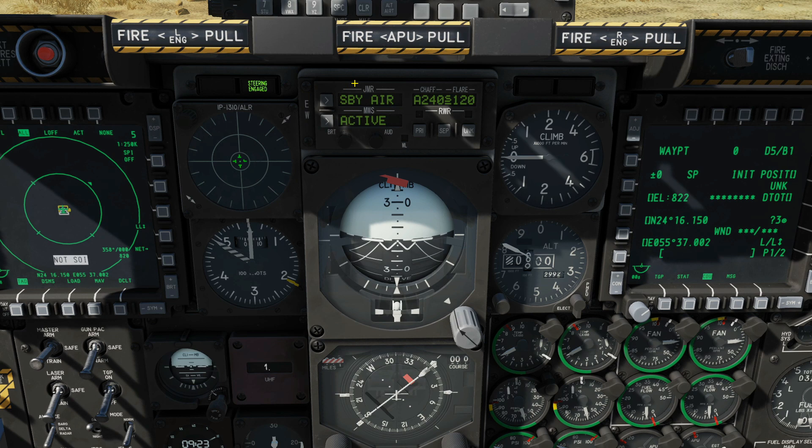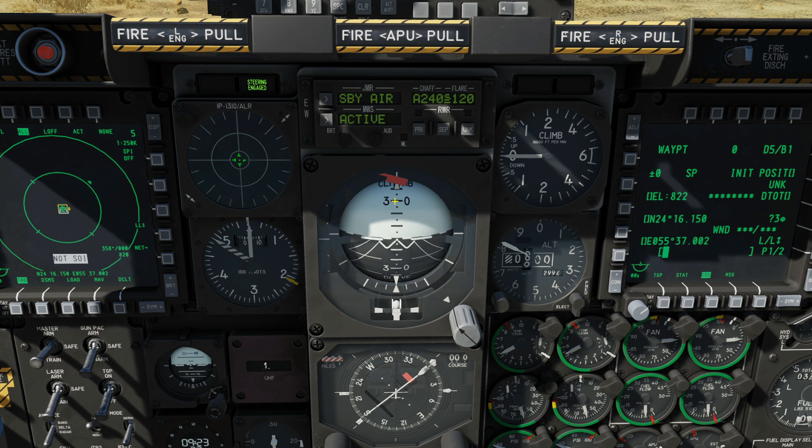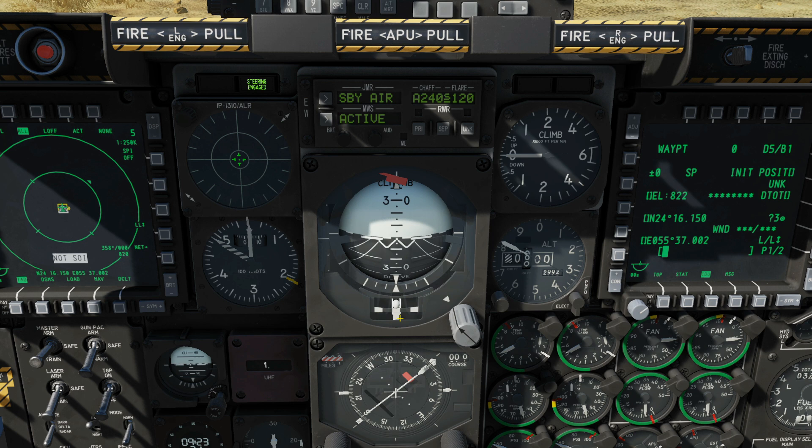Next is a combined gauge. We've got our primary ADI — attitude director indicator — as well as our slip gauge and turn rate indicator. The ball tells us our attitude, the turn indicator shows our turn, and the slip shows our slip. We can also get navigational information — for instance, if we were using ILS to do an IFR approach and landing, we'd have a localizer and glide slope needle for active guidance.